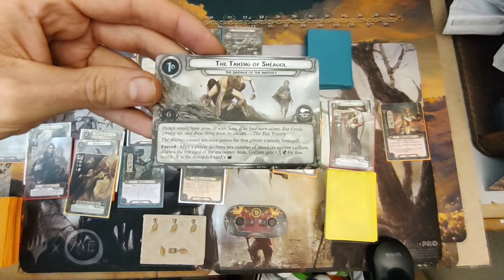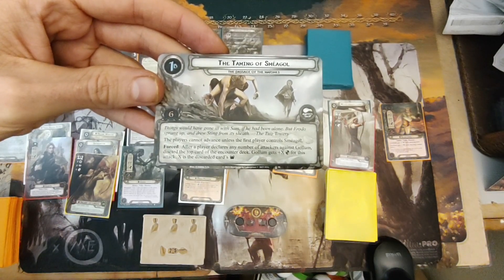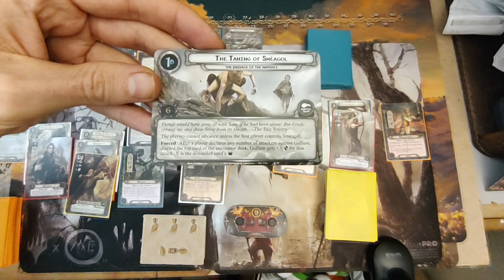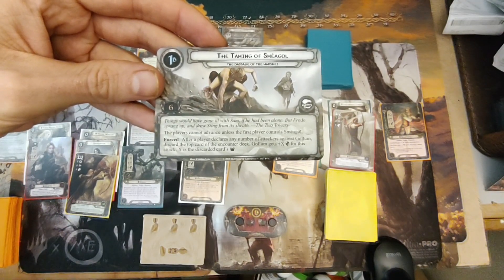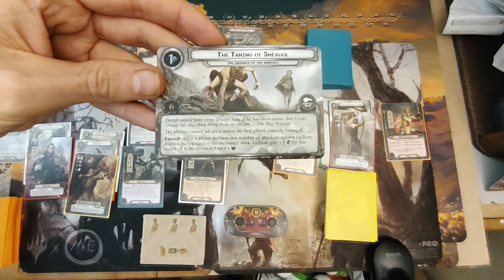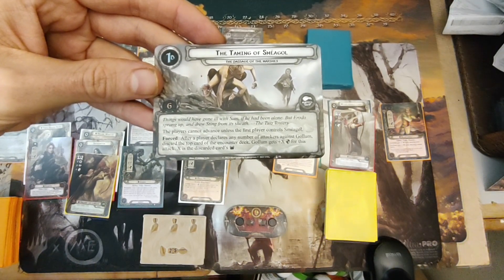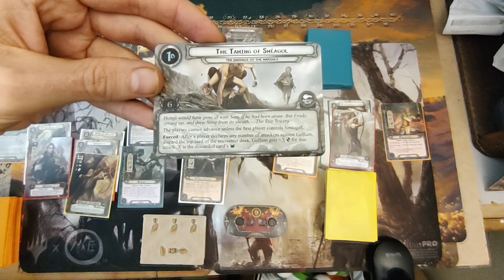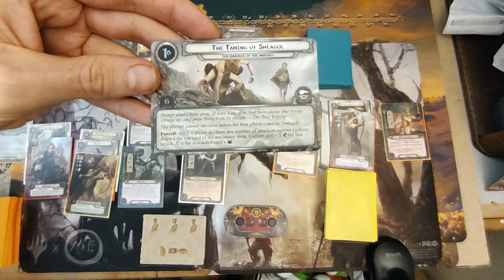The player can't advance unless the first player controls Smeagol. After a player declares any number of attackers against Gollum, discard the top card of the encounter deck — Gollum gets plus X defense for this attack, where X is the discarded card's threat.